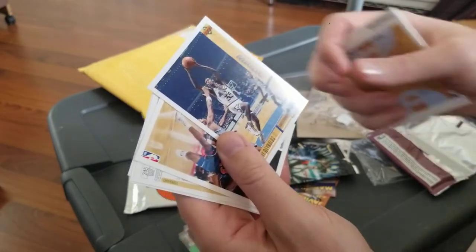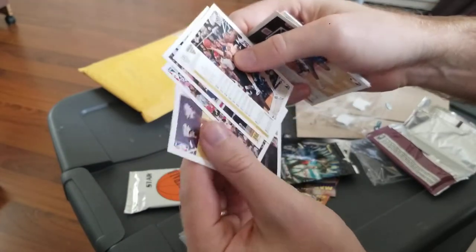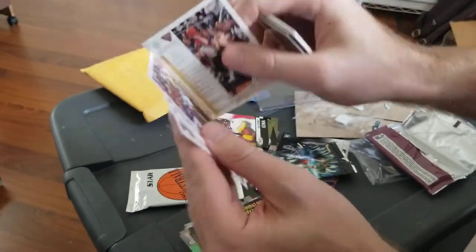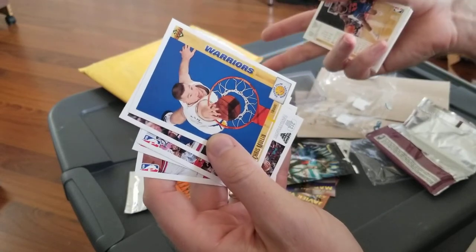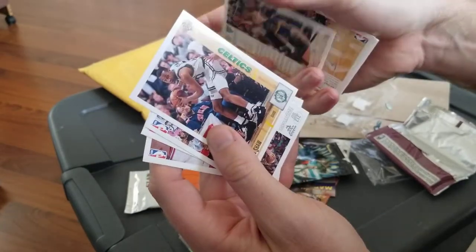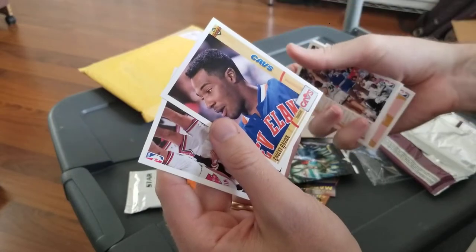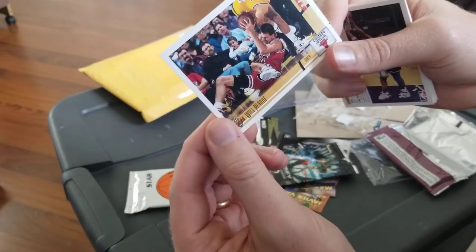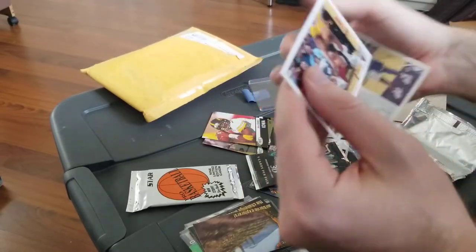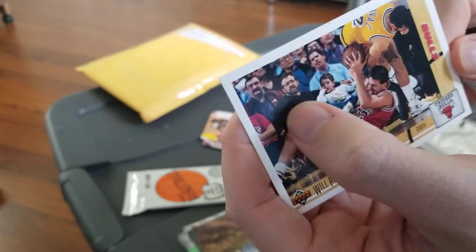I think I mentioned Jerry Reynolds when I did a mailbag segment for a question that Eric asked me — so that's kind of funny. Chris Mullin, Brian Shaw, Antoine Carr, Chucky Brown, and Will the Thrill from Purdue, ripping that ball away from Vlade Divac. And this dude in the card kind of looks like Vlade Divac too — Inception.